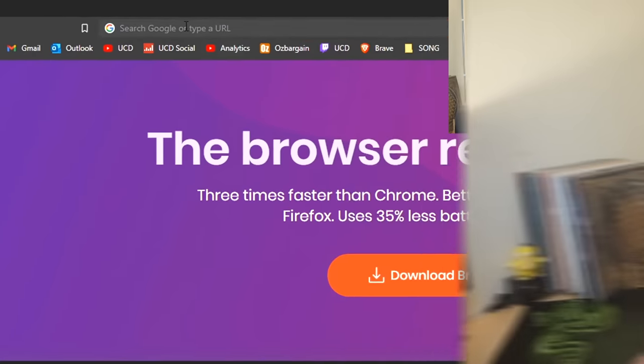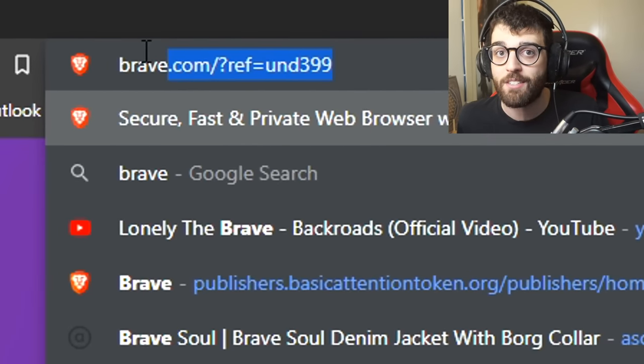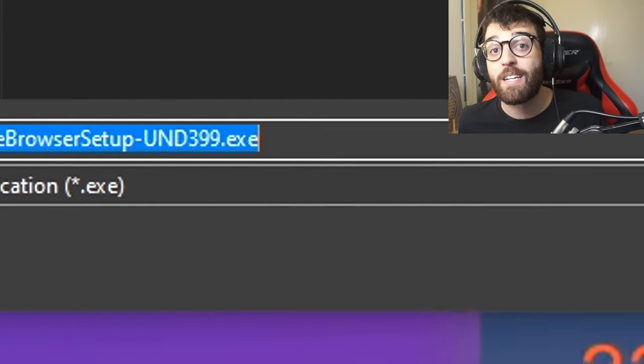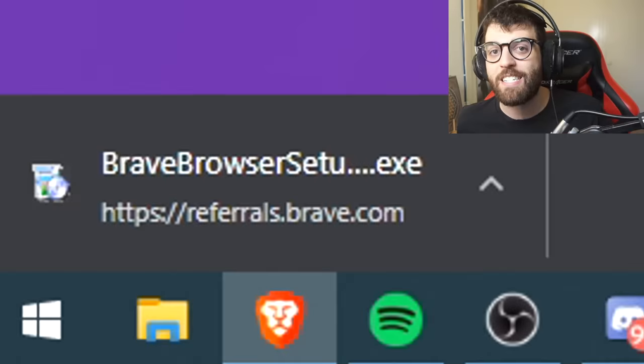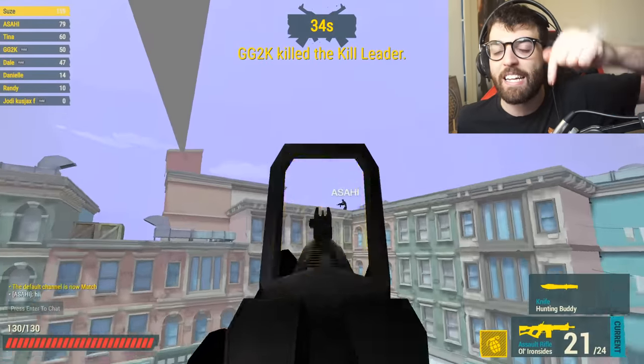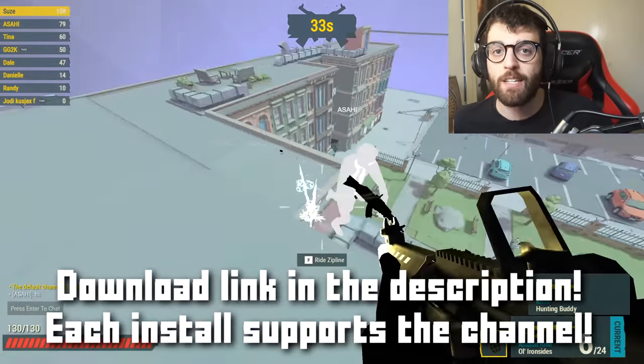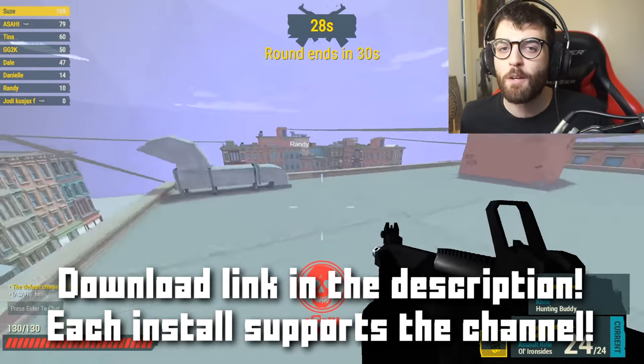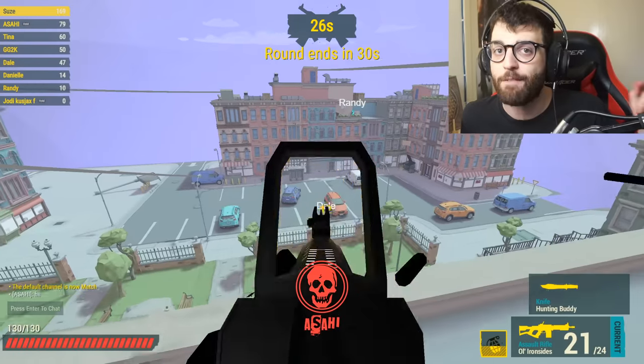To make this tier list, I played a lot of browser FPS games, and I played all of them on Brave Browser — the browser that reduces lag, increases performance, and also lets you earn free cryptocurrency and money. If you want to download Brave Browser, make sure to click the link in the description below. Not only do you get the best experience while playing browser FPS games, but it's also the best way to support me and the channel.